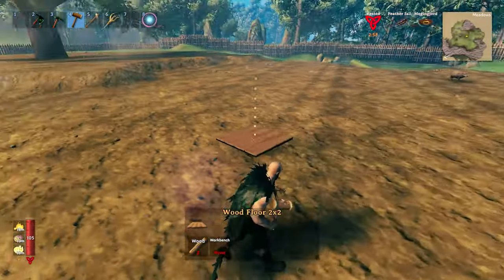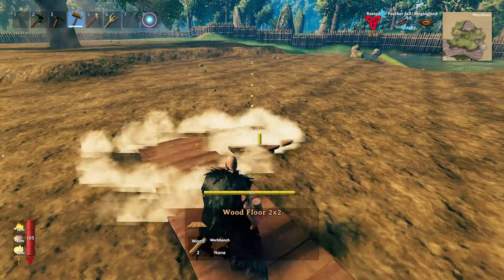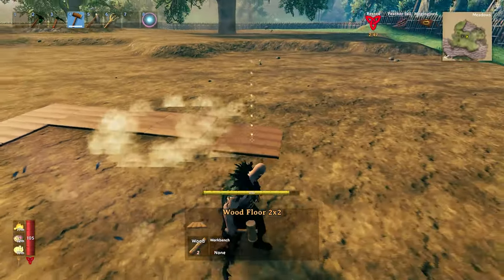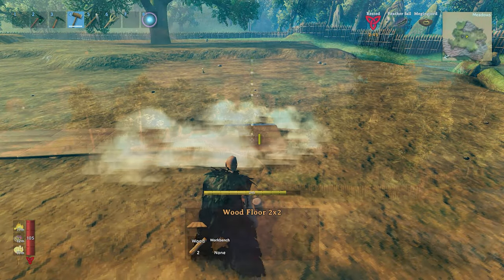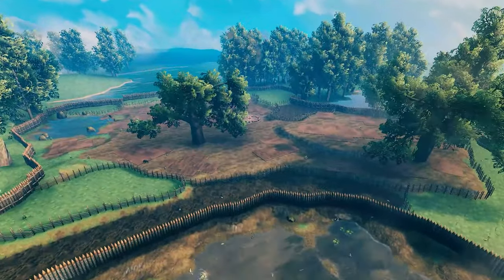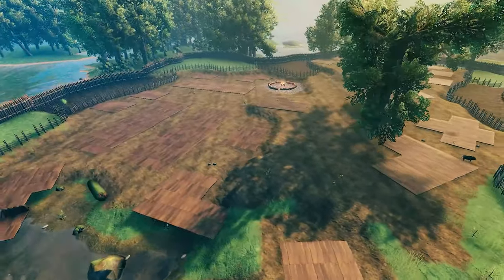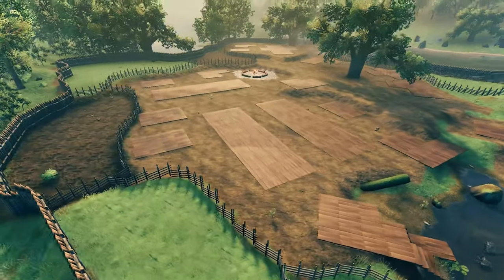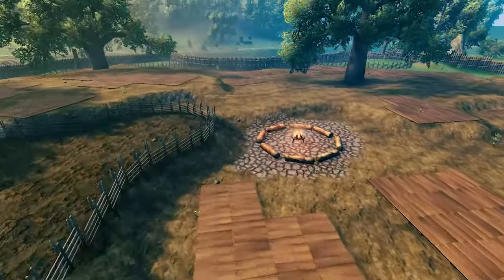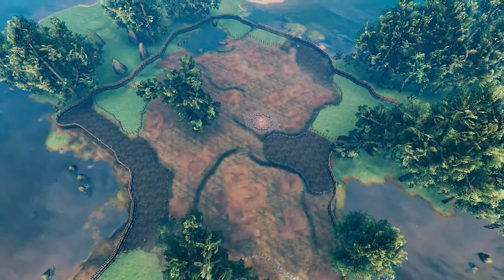The next step was setting the frames for the houses. I decided to have a lot of different houses for different people — for rich people, for poor people, complex houses, small houses. This is how it looks from above. I ended up changing some house layouts, and decided to go with two longhouses instead of three to make the village a bit less crowded.